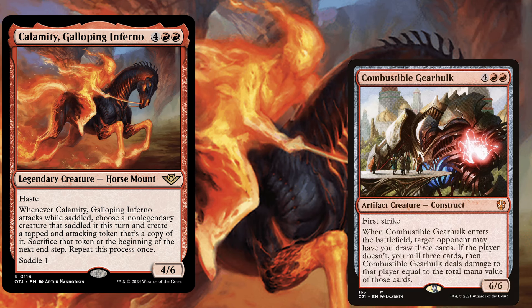For example, Combustible Gearhulk, a 6 mana 6/6 with first strike, and when it enters the battlefield, target opponent may have you draw 3 cards. If the player doesn't, you mill 3 cards, then Combustible Gearhulk deals damage to that player equal to the total mana value of those cards. If you manage to saddle Calamity with one of your Combustible Gearhulks and attack with it, you can create two token copies and get the ETB trigger — so either you draw a bunch of cards or your opponents lose a bunch of life.